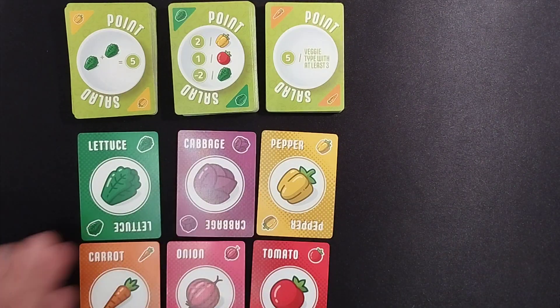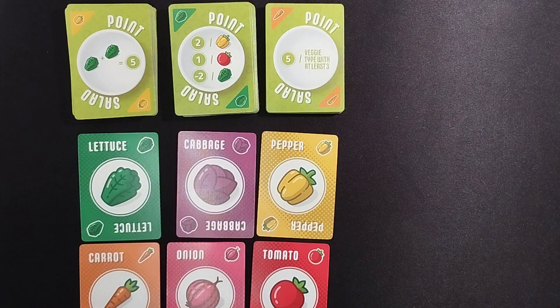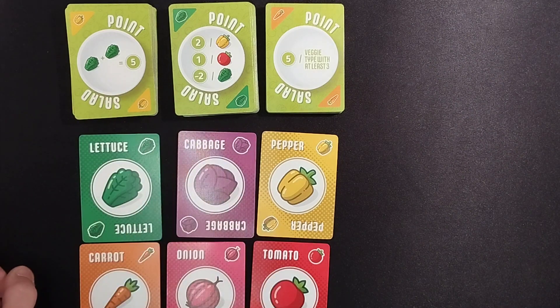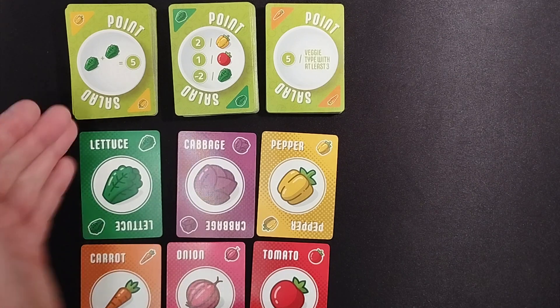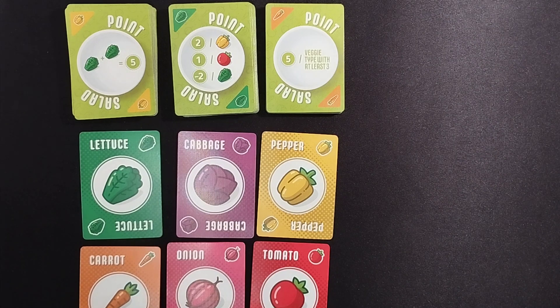I'm setting this up as a 6 player game. If you're playing as a 2 you're only using 6 of each type of vegetable, and you basically increase that based on the number of players. The game does scale in terms of duration but it's not a long game. As a 3 player game you're counting 9 of each vegetable, as opposed to 6 in a 2 player game. In a 4 player game you're removing 6 of each vegetable, 5 player you're removing 3 of each vegetable, and 6 players you're using the entire deck.